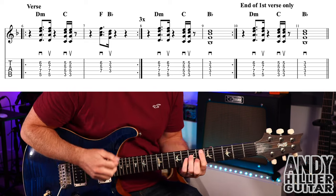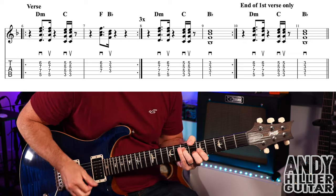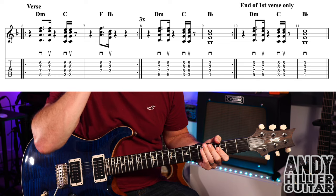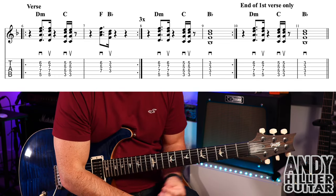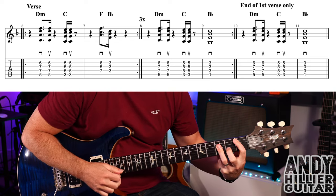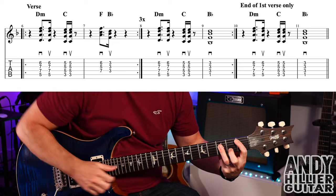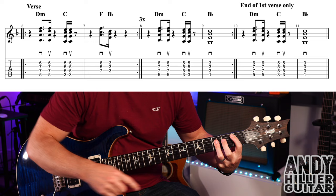So bars 6 and 7 go like this — and again that repeats around three times. Then in bars 8 and 9, same idea: D minor, C, and then it goes down to Bb where I've added my first finger onto A1 — so A1 with D3, G3, and B3. But like I say, you don't have to put your finger on that.